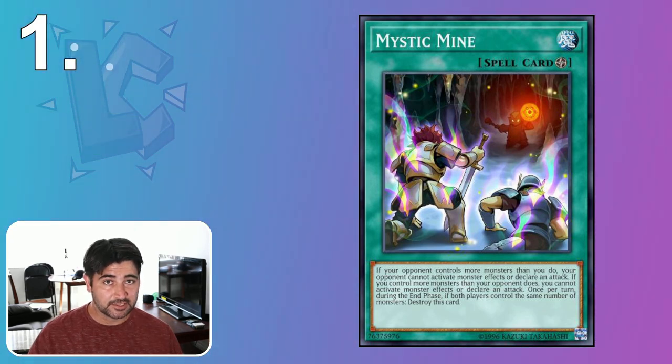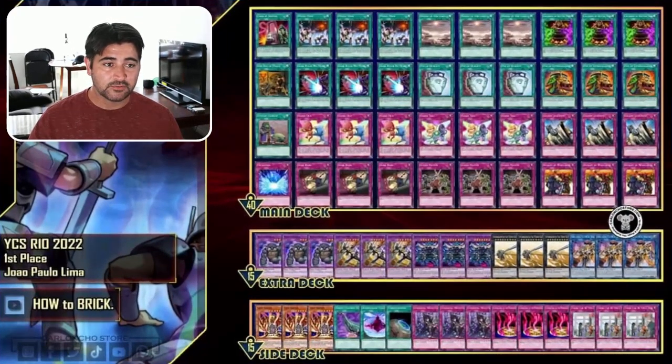So here's the deck list — it is a Floodgate deck. It plays Ojama Duo and Trio to give you monsters, and then it either locks you into those monsters using Mystic Mine, goes into Rivalry of the Warlords, and it even plays There Can Be Only One in the side deck, for if your opponent's actually on a Light Beast deck.